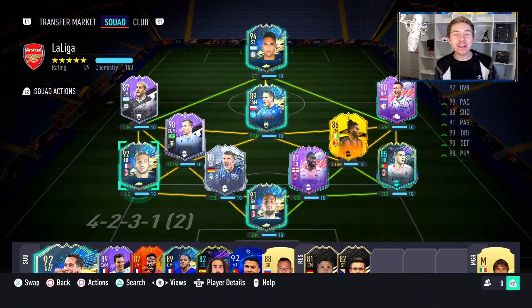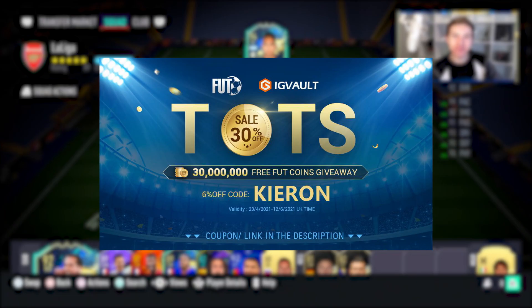Could Team of the Season Theo Hernandez be the best left-back in FIFA 21 Ultimate Team? Let's find out today in this video. If you want to improve your Ultimate Team and need some coins to do so, you should check out my sponsor IGVault. There's a link in the description, and if you use the code Kieran, you'll get yourself a nice little discount off your order.